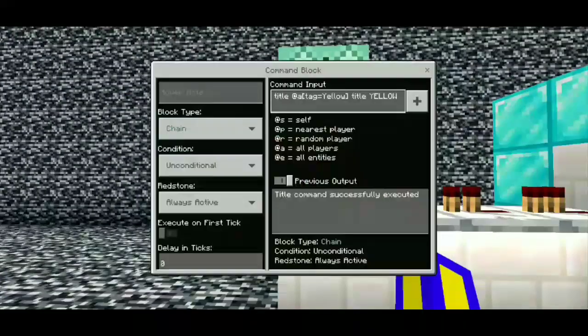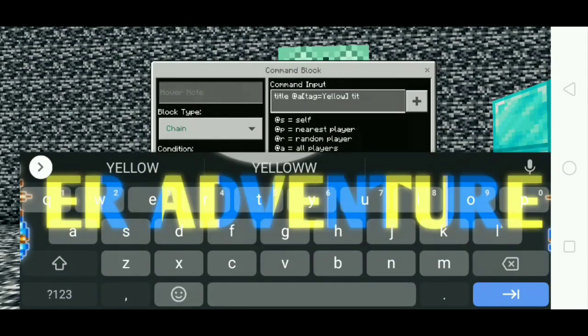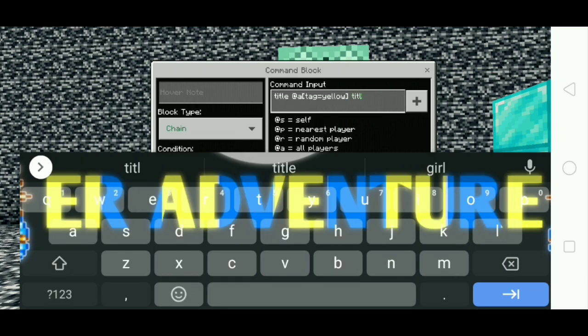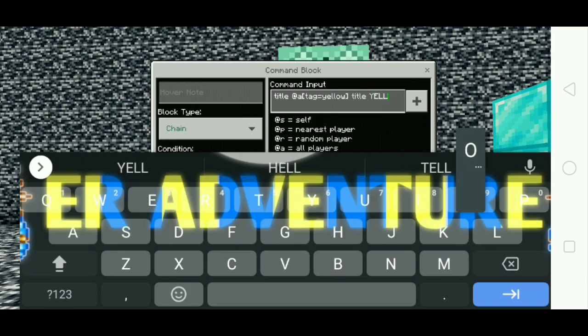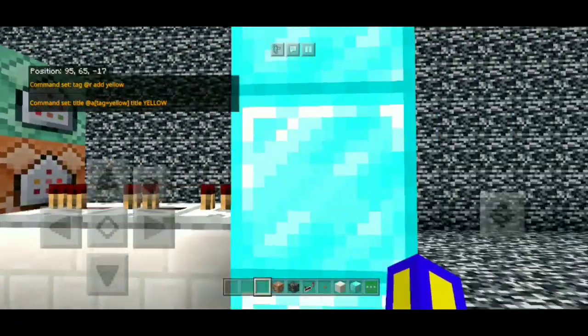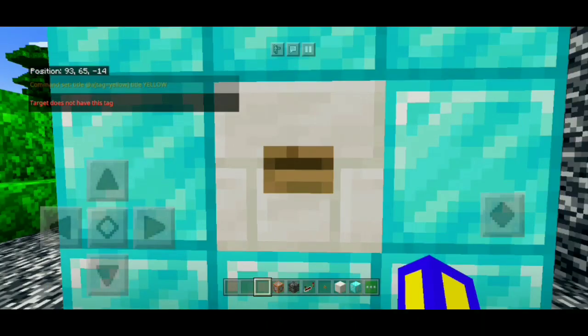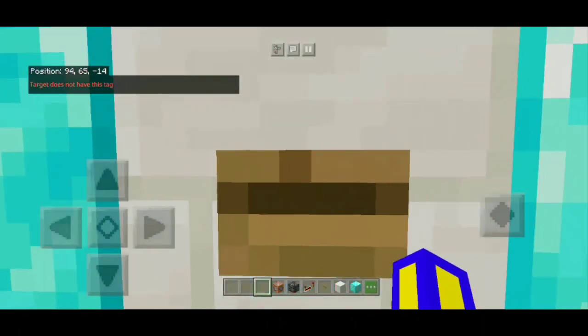We go here to this and we delete that, and we go here — you see we got a big letter. Put this there. Now we put yellow to know what your color is. So the target does not have this tag anymore, so now let's go.